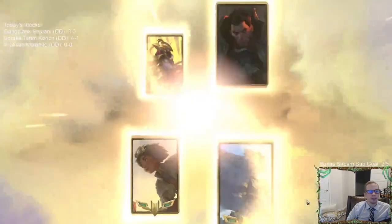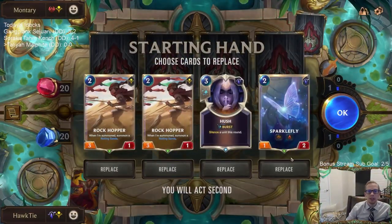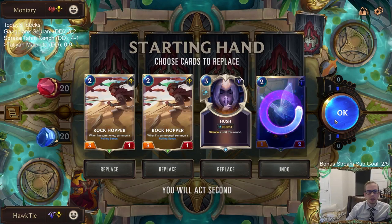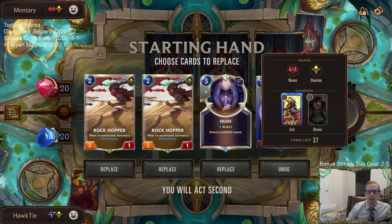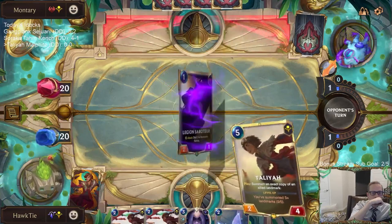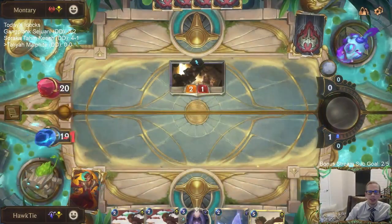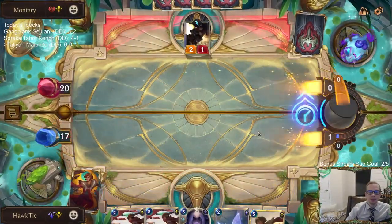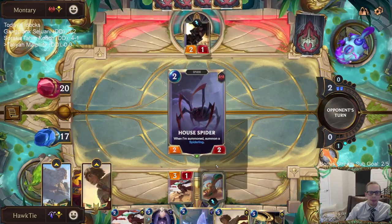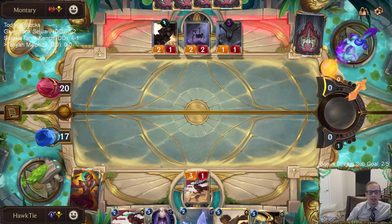Azir Darius — they're going to be an aggressive deck hitting hard. I like Rockhopper. I'll probably keep Hush, though maybe I should mulligan it. This isn't Renekton, so I was thinking super big overwhelm with Darius but that's too far away — I should mulligan that. House Spider is a great answer to the Rockhopper.